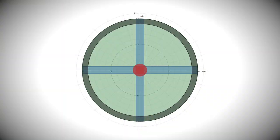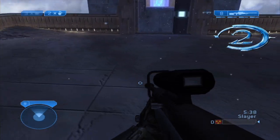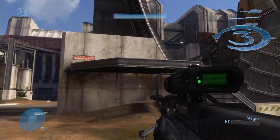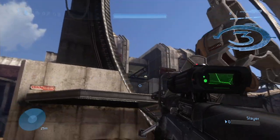In Halo CE, 2 Classic, and 3, the acceleration zone spikes inwards to about half tilt in the diagonals. This is legacy behaviour carried over from the original releases on Xbox and 360 — it's always been there. I reckon the less precise controllers and huge axial dead zones probably masked its impact. Check out the last video on the matter for much more detail.